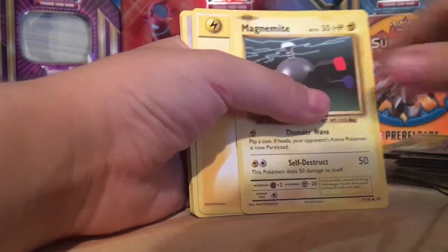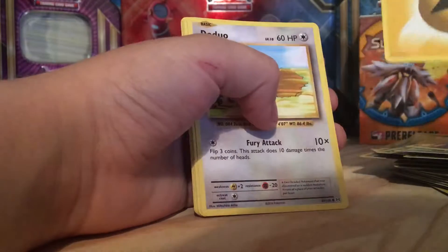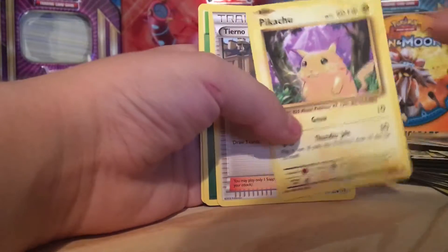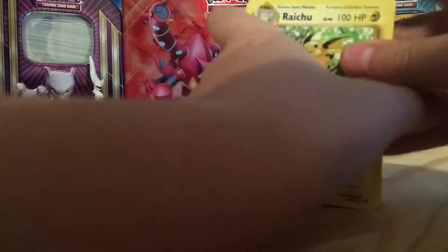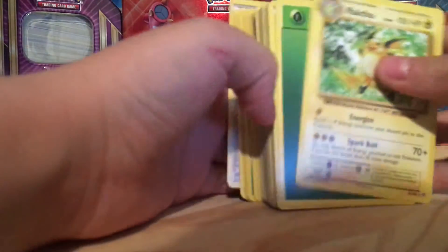Grass Energy, Tangela, Magnemite, Electric Energy, Doduo, Electabuzz, Pikachu, Tierno, Grass Energy, and a Caterpie — that's the deck, including this card, which brings it to 60. That's the whole entire deck. I can really see this being a good deck for Evolutions, because I have the other Mewtwo deck as well, and it's Electric.